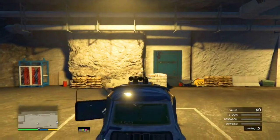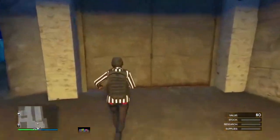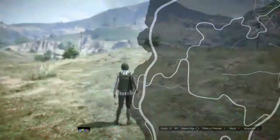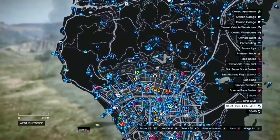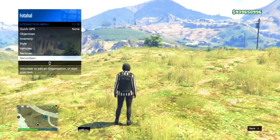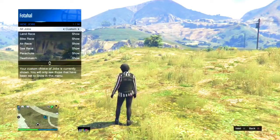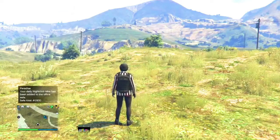Press get out of the car and exit your bunker. Then press the pause menu — you'll see all the blue jobs on the map. If you don't have the blue jobs showing, open your interaction menu, go to hide options, go to jobs, and make sure it's set to custom.